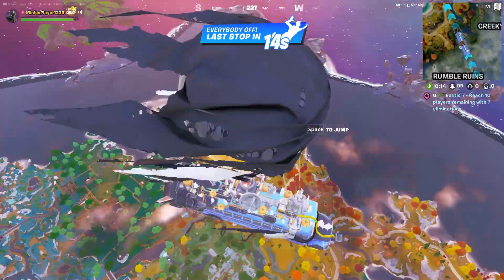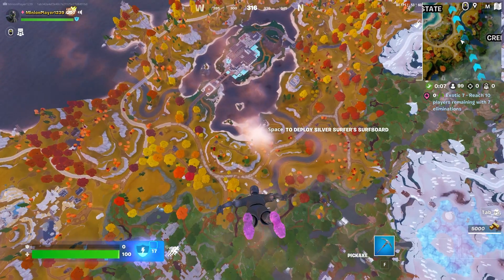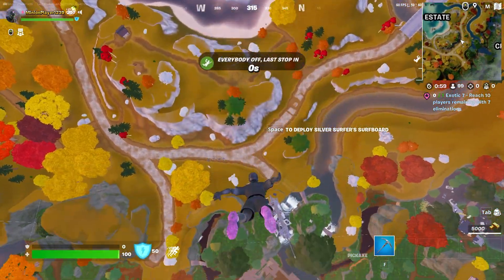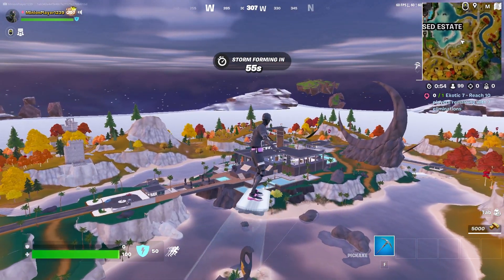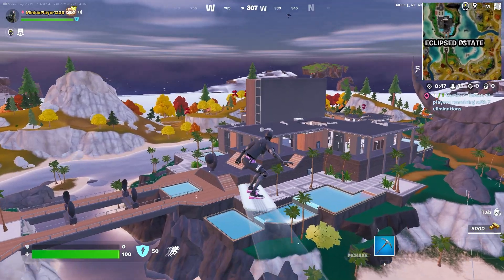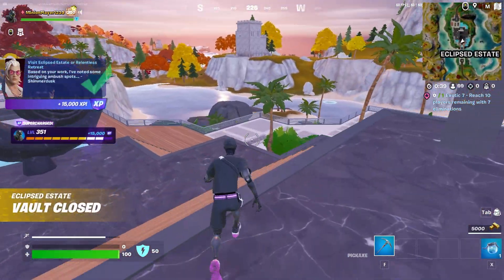The spooky battle bus has returned. We're going to go to Eclipse State. Yes, I have used what they call bot lobbies. The game is already hard enough, and it's update day, which means there's going to be a lot of sweat. So in order to avoid frustration and rage in general, we're going to use bot lobbies to just be able to explore new items.